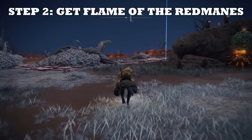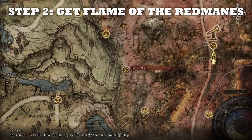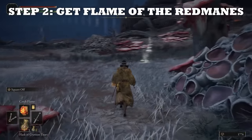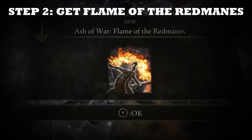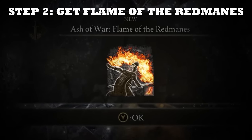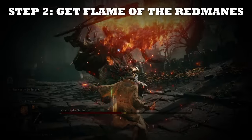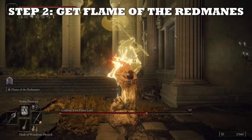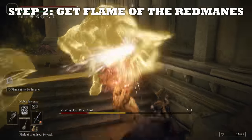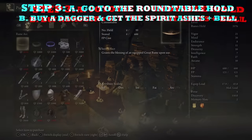After getting the Red-Hot Whetblade, go to the western part of Caelid near Fort Gael — the north site of grace. Next to this grace will be an invisible scarab roaming the area, visible by the white marks on the ground. Hunt it down and kill it, and doing so will give you the Flame of the Fell God — Flame of the Red Mane ash of war. This is a really good ash of war, especially for setting up easy critical hits, because it can stance break almost everything in the game, usually with only two or three casts.